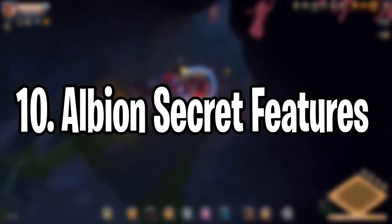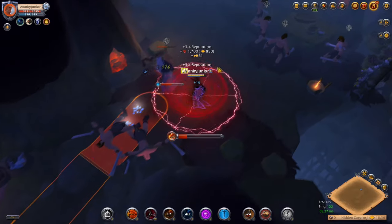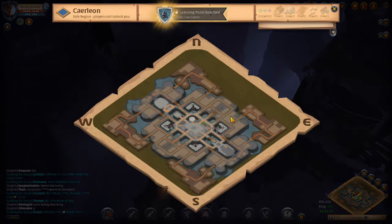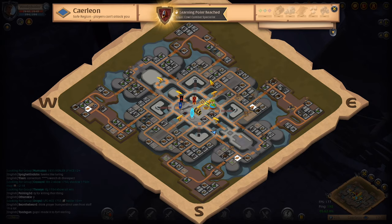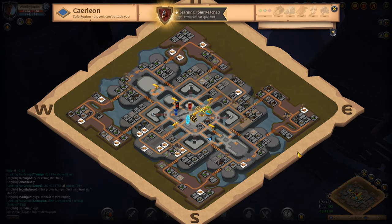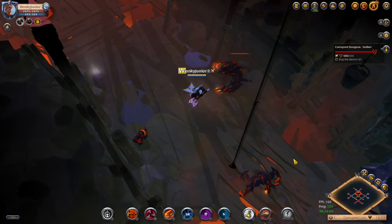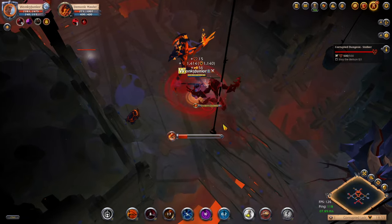The final tip, number 10, is to know all the small features and details the game has to offer. Did you know that by pressing N or opening your minimap in a city, you can press a specific type of shop — maybe leather or stone — and only that shop type will light up while the rest go grey? This small but nice feature can save you a few minutes every single day by letting you quickly find the cheapest shops. Just click and select one shop type, not look at hundreds, go refine your materials, and thank me later.